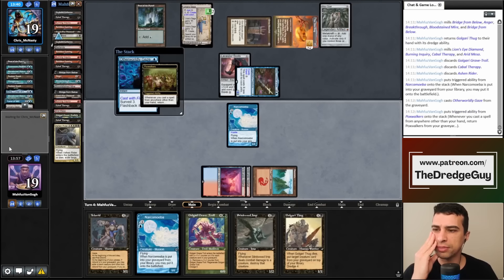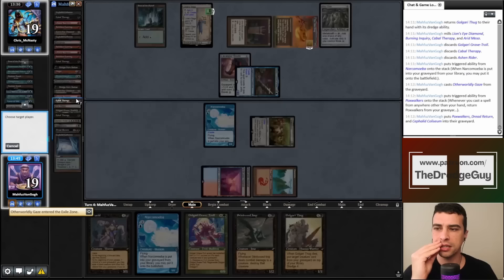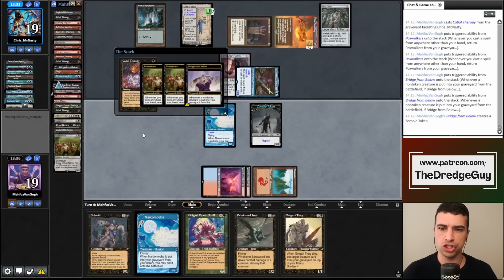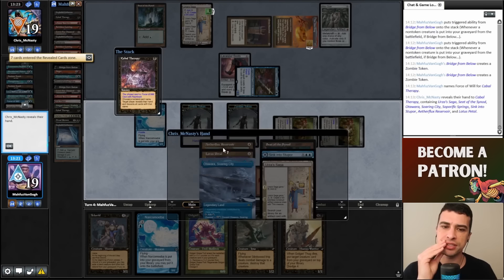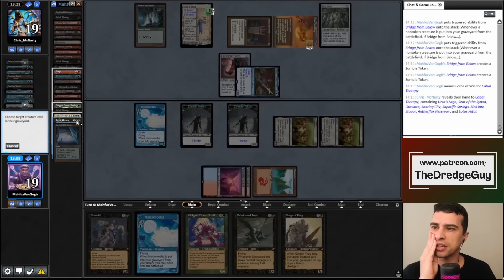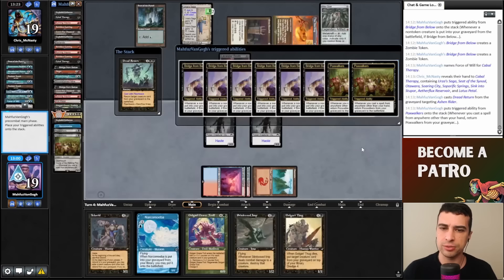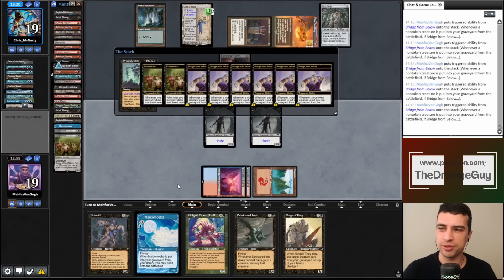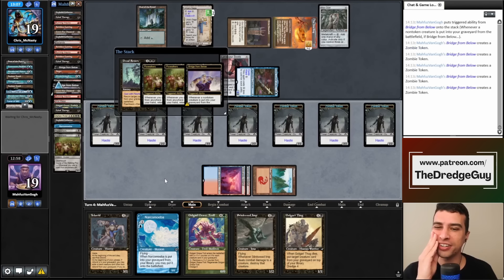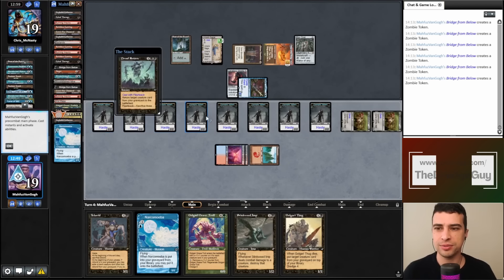I cast Otherworldly Gaze and luckily find Dread Return — that's amazing. We hit Fatestitcher, Dread Return, and Cephalid Coliseum — everything to the bin. I cast Cabal Therapy naming Force of Will — nothing, but they have Sink into Stupor which can bounce a spell. My opponent needs to tap mana for that, and I have three more Cabal Therapies, so we'll have lethal anyway. Let's see if they cast Sink into Stupor — even if they do we have lethal with zombies from the Fatestitcher-Cabal Therapy combo.